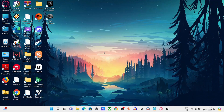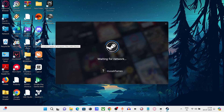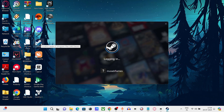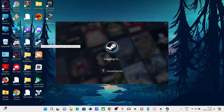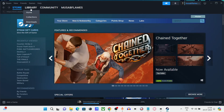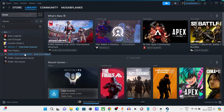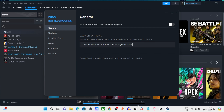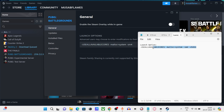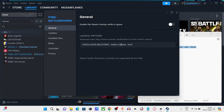Step 6: Open Steam and click on Library. Right-click on PUBG, click on Properties, and go to Launch Options. Copy the launch option code from the description and paste it into the launch options field. After pasting, close it.